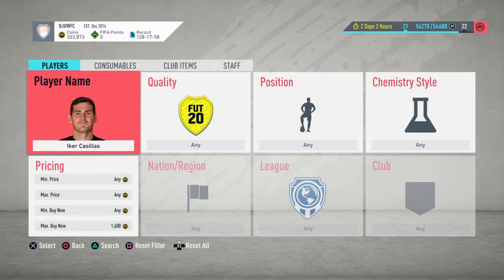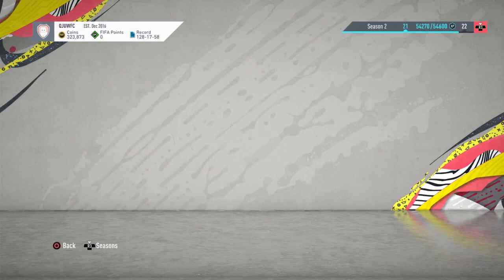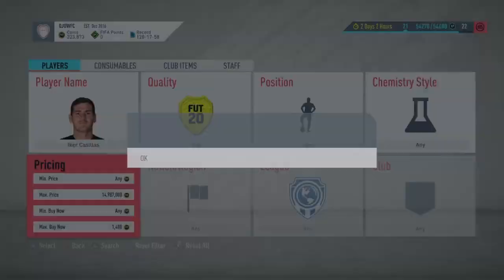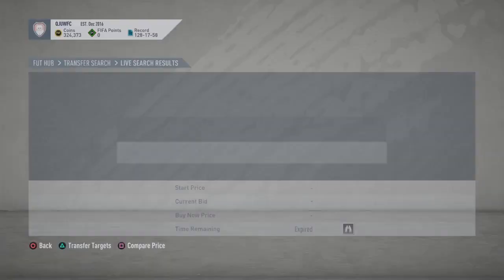Let's go on to the second player: Eco Casillas. His safe price is 1.6k. We'll try to snipe at around 1.5k, or even 1.4k which will instantly sell at 1.5k. If you pick up players for 1.4k you can list them for 1.6k or 1.5k depending on how quickly you want to sell. We got one for 1.4k and listed it for 1.6k — easy 150 coins profit.